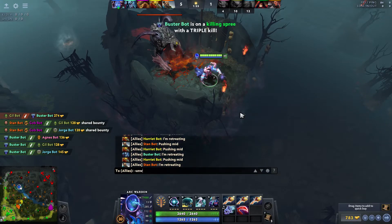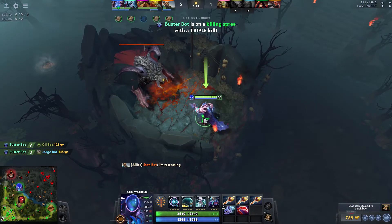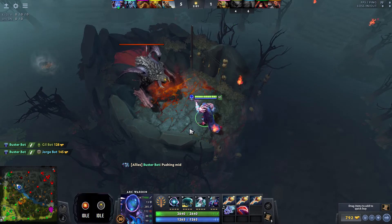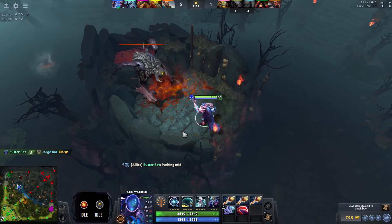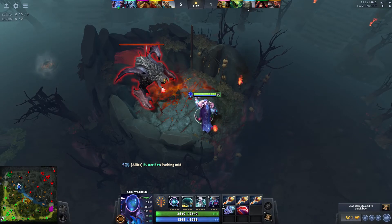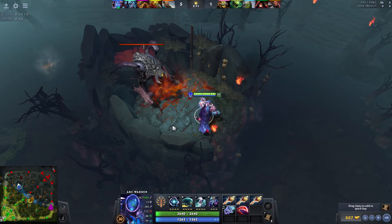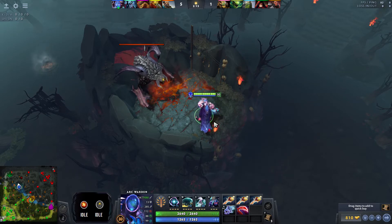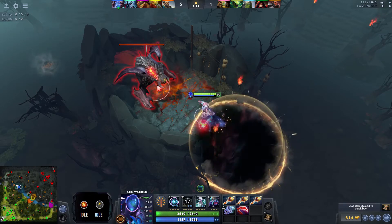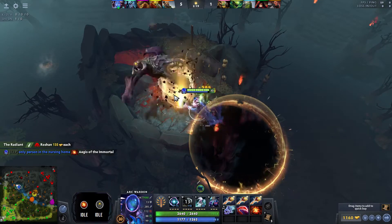We're gonna press the home button and it's gonna pop up again. What we're gonna do is kill Roshan — as soon as they pick up the Aegis we're gonna press Page Up and the timer is gonna start and run. Let's kill Roshan, and as soon as it dies we're gonna press Page Down.